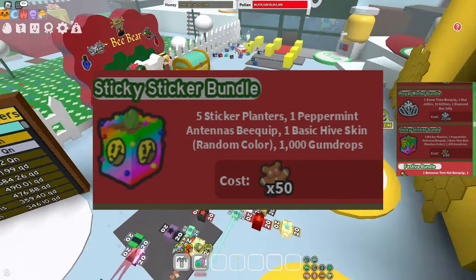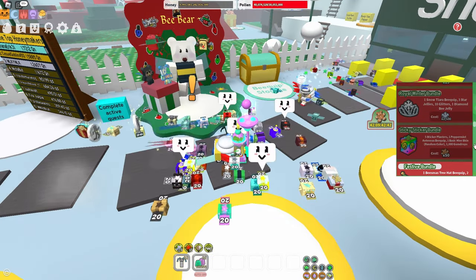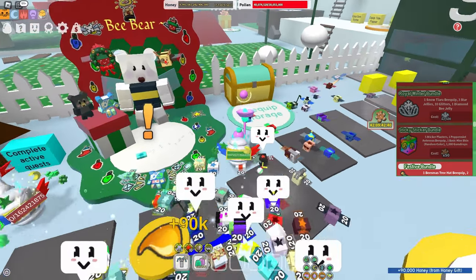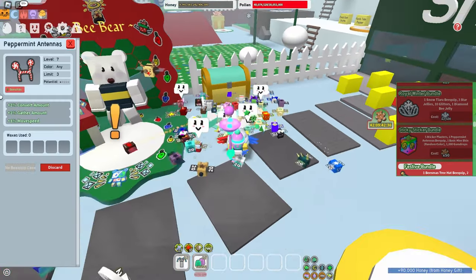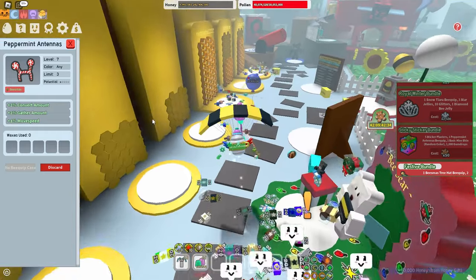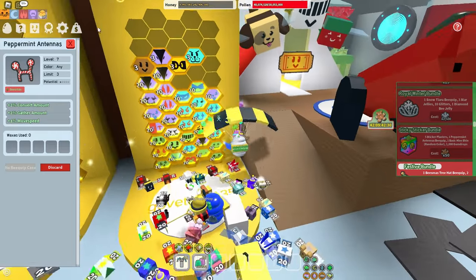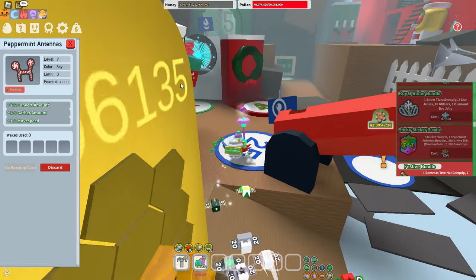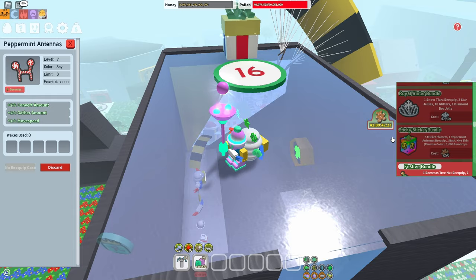Moving on to the Sticky Sticker Bundle — the main things you get are 5 sticker planters and a bee clip, which is honestly not that good. None of this stuff is really that good. You do get 1,000 gumdrops, but at the same time it's just not worth it at all. This would be a no for me.